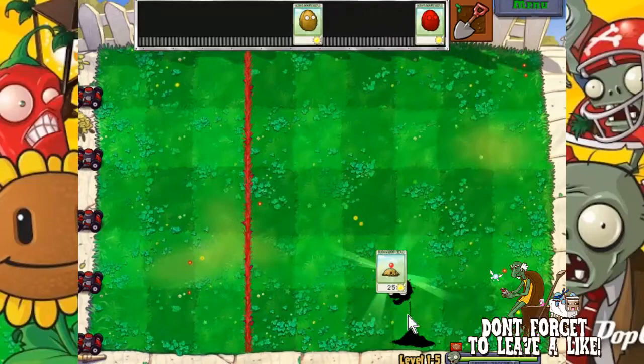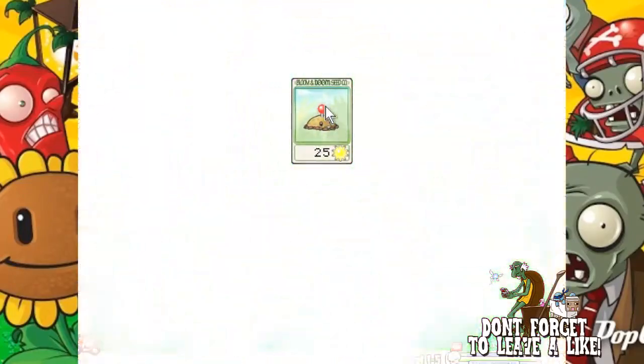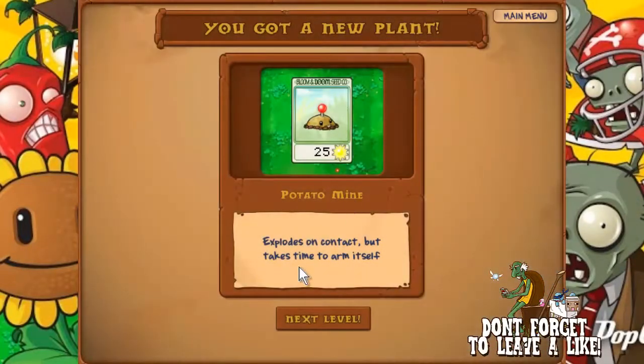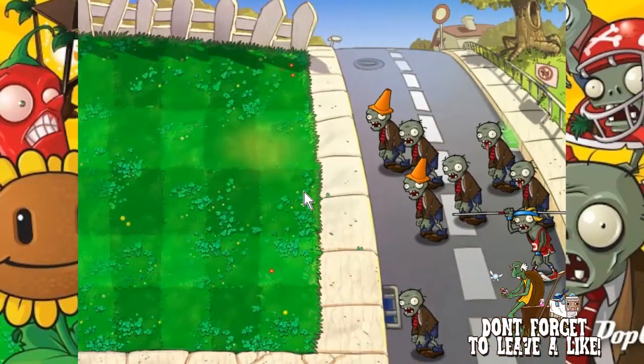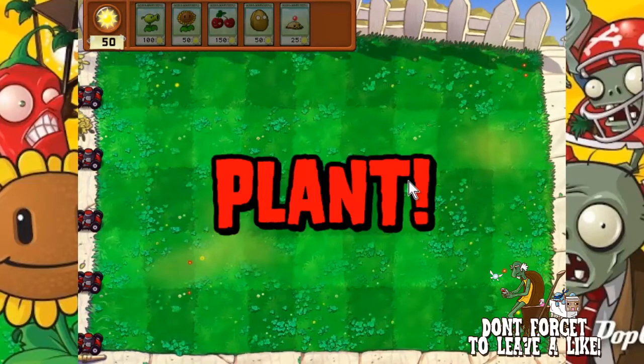We got the potato mine or whatever — I forget what the technical name is. A potato mine explodes on contact but takes time to arm itself. You plant those and then they arm themselves, and if somebody steps on it they're good to go.